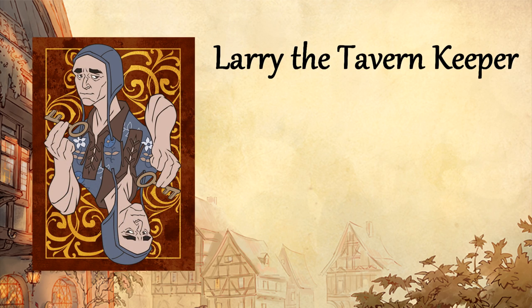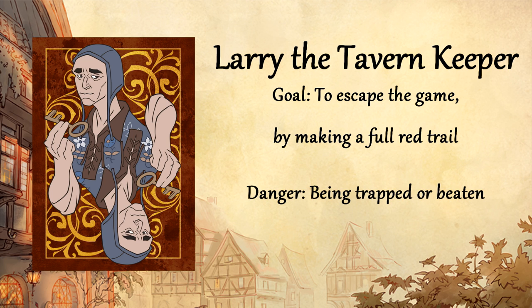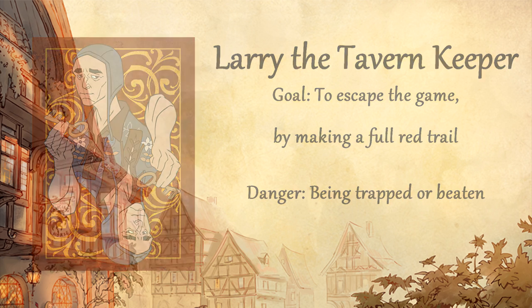Larry's goal is opposite to the Wildeback, as he is trying to escape the game. Instead of moving forward with a black trail, Larry must escape by completing a red trail. Larry loses the game if he is trapped by the Old Lady or beaten by one of his opponents.